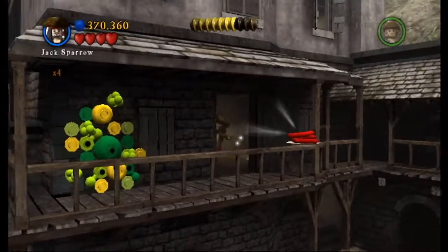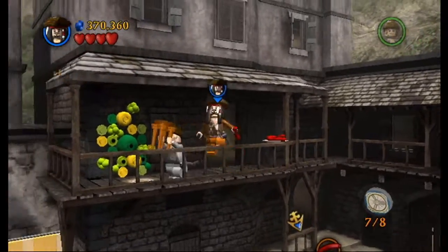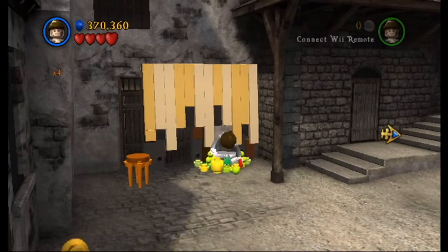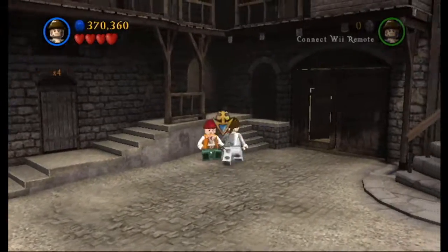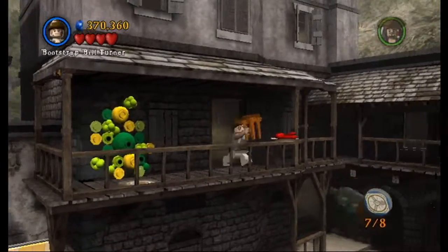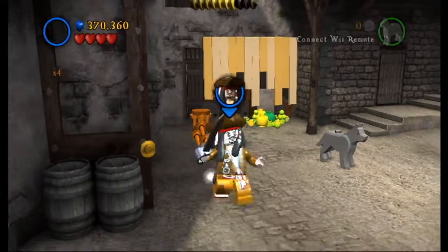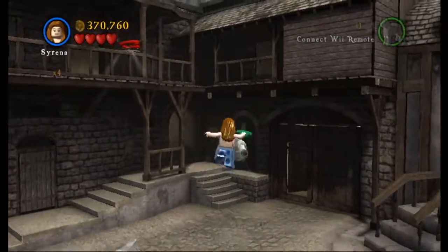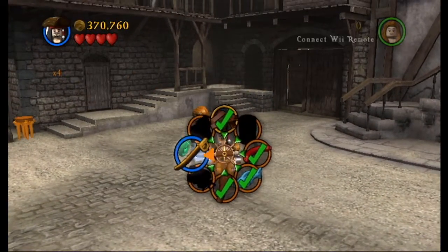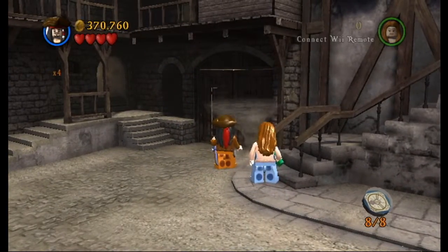Lots of good studs down there. All right, let's head back down then. I'll take that. Can't go back in. Sword right outside the blacksmith — nice. Found all the treasures.